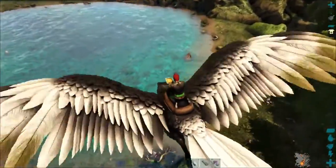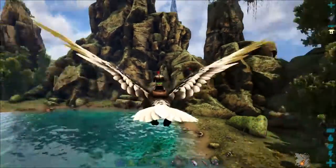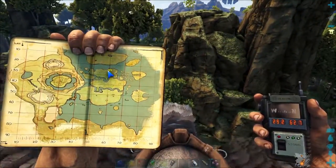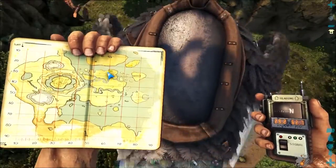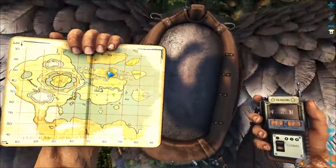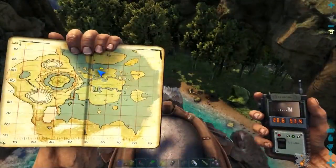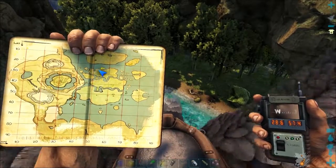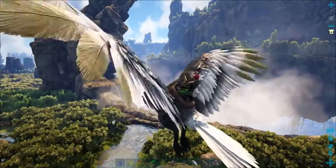You don't necessarily want to look for dams in the exact same spot every time — they can spawn in multiple different locations around these areas but will be in the general vicinity. Now we've moved up to the northern cluster of islands and we are at 29.2 degrees latitude and 62.7 degrees longitude, with a bunch of beavers down there. There's another pond at 28.6 degrees latitude and 57.4 degrees longitude.